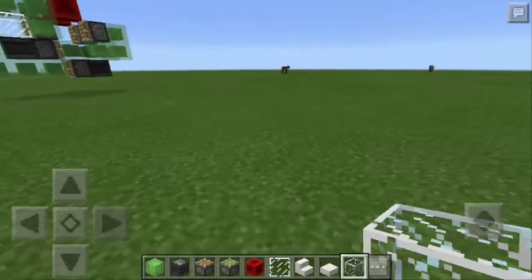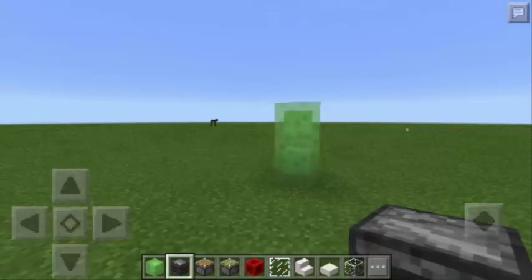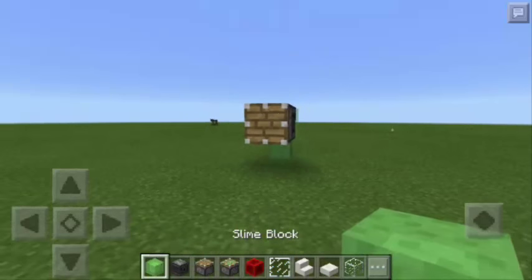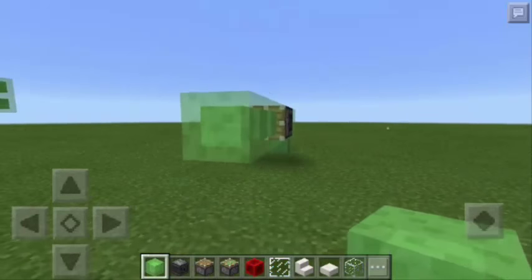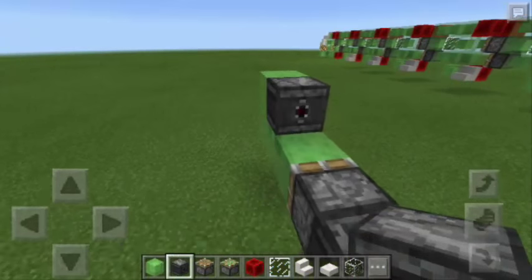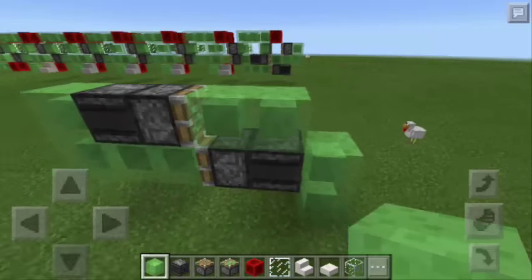So the first thing that we should do is to stack up 2 slime blocks just like that, and we're going to put an observer block facing this way, then another piston and 3 more slime blocks. Next, we're going to put another slime block here and an observer block and the sticky piston as well, then we need to add 2 more slime blocks here.